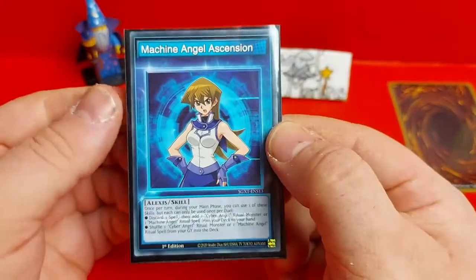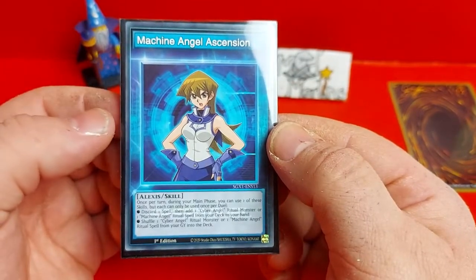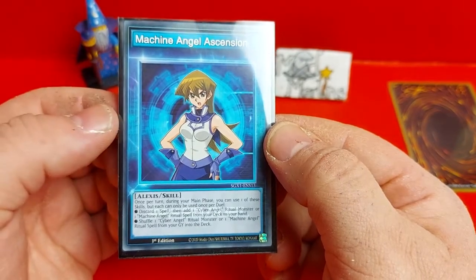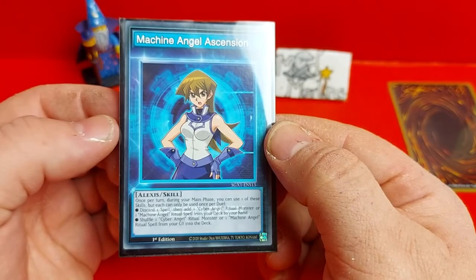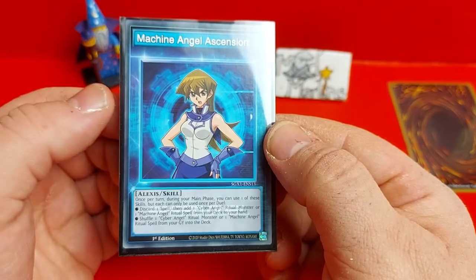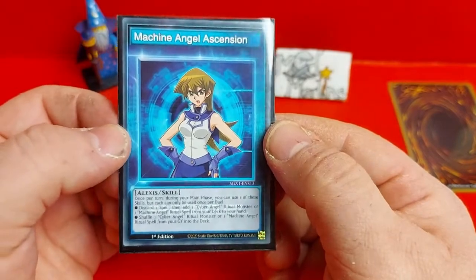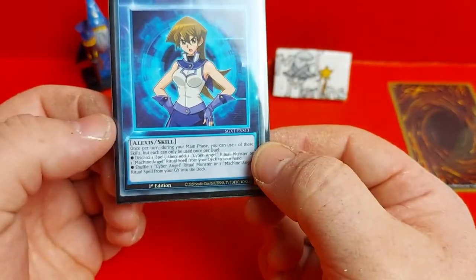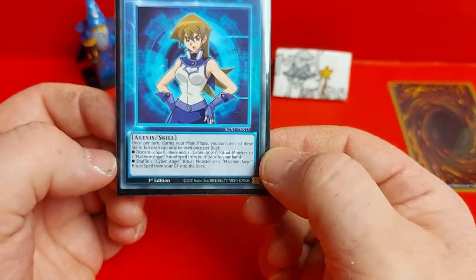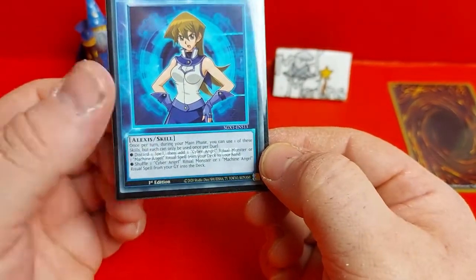Her second skill is Machine Angel Ascension. This is a once per turn skill. During your main phase you can use one of these effects and each one can only be used once per duel. You can discard one spell and add a Cyber Angel Ritual monster or Machine Angel Ritual spell from your deck to your hand, or shuffle one Cyber Angel Ritual monster or one Machine Angel Ritual spell from your graveyard into your deck. So it's a nice double-sided skill that gives you a search mechanic and also a recycle mechanic.